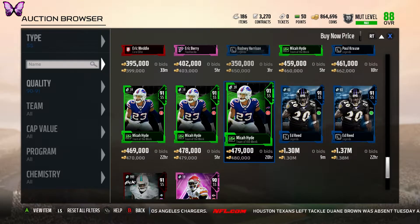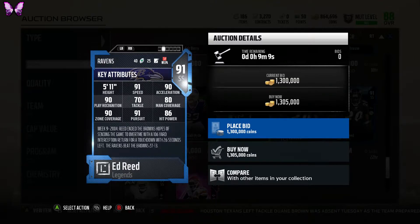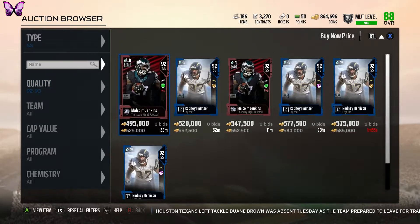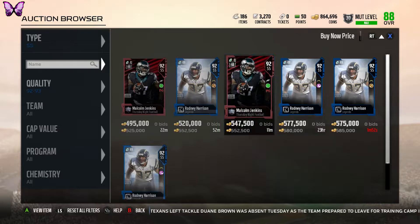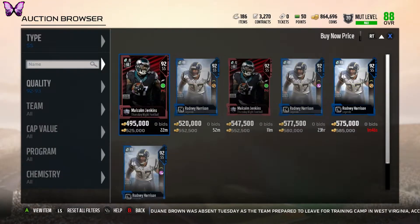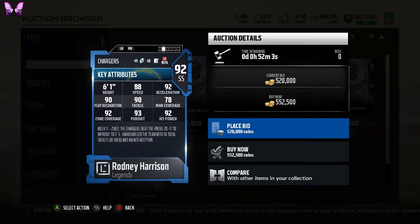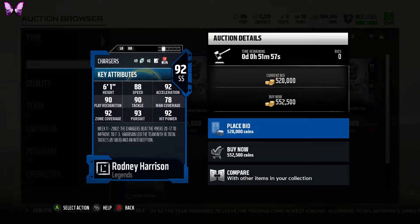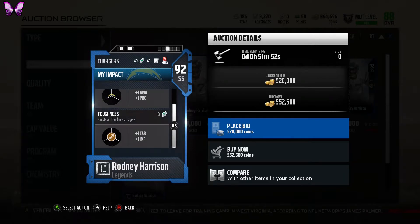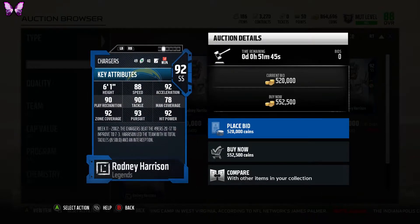I really want that Ed Reed too — 1.3 mil though, too expensive. I think I'm going to get the full legend Rodney Harrison. The only chemistry boosts on him are toughness and strength — toughness does nothing for him. I don't even need the chemistry to get his overall higher, he already has pretty much all the stats you'd want: 92 zone coverage. He only has 90 play rec and I'm not sure what the threshold is for that. I think this is where I'll take a break and think things over.